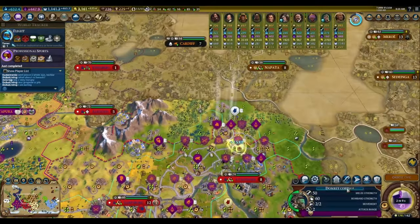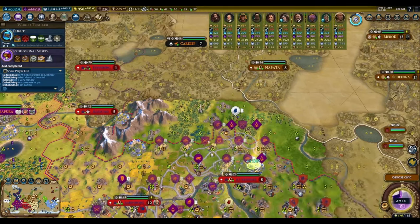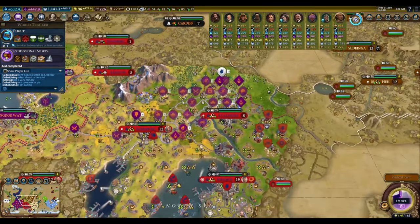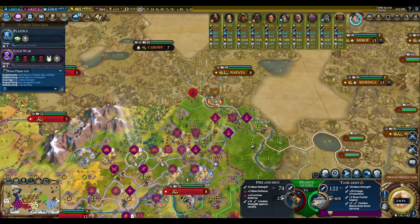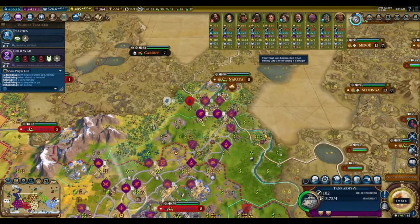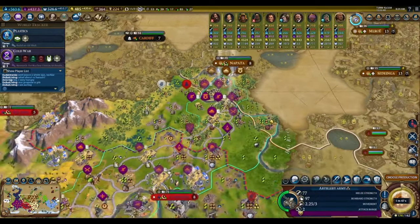In games where you decide to rush chemistry for research labs, as I did here, you still want to always beeline back down along the bottom of the tech tree to grab combustion afterwards in order to stay safe. Trying to stop an opponent's tank and artillery push if you don't even have steel researched yet is nearly impossible. Throw in a great general and an observation balloon to further buff up the artillery and cities will melt one by one.